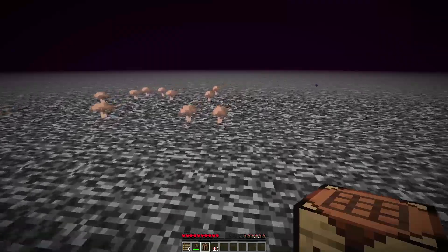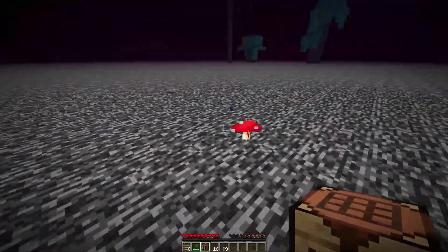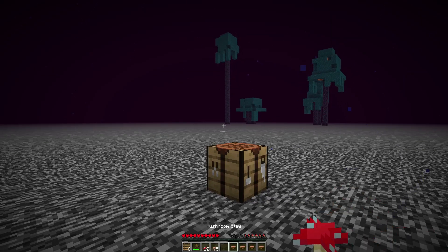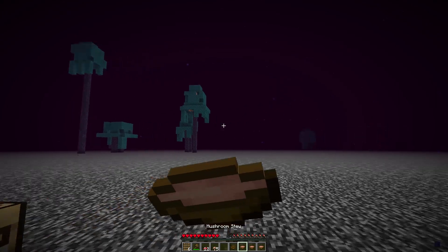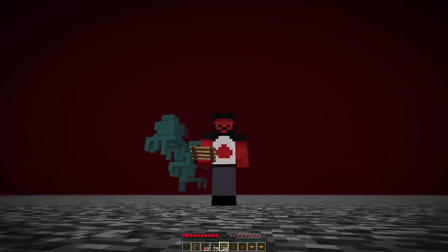We'll probably leave one or two mushrooms just in case we come back this way for them to spread. This will be our food source for a little while — we're well on our way to surviving the roof of the nether. I did take some fall damage before so we need to eat. Also, you can see in my inventory we've made some ladders, which is going to make it easier to chop some of these larger trees.